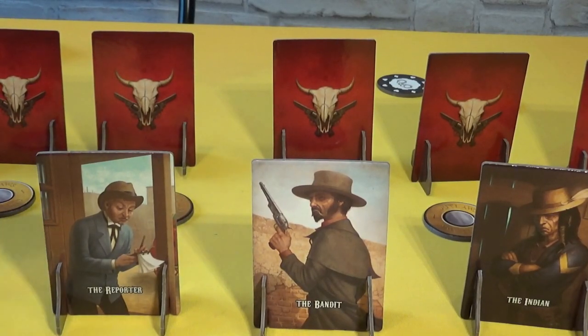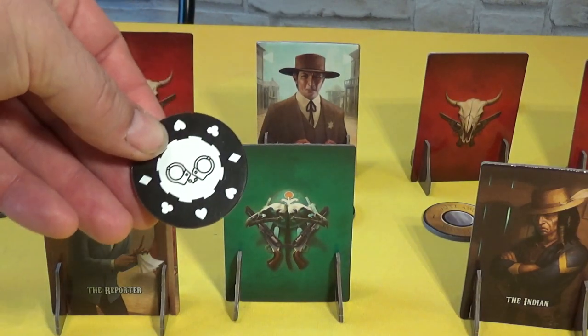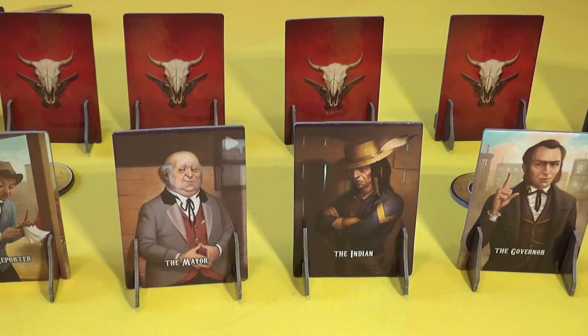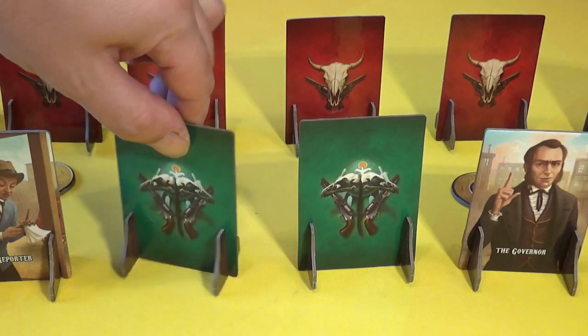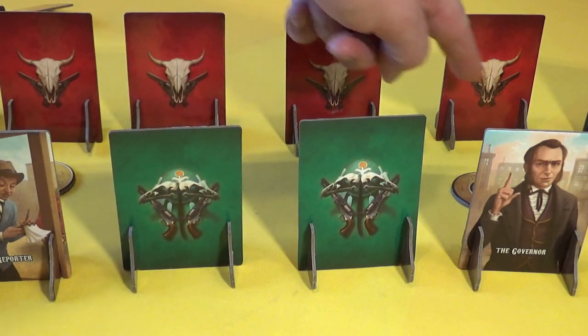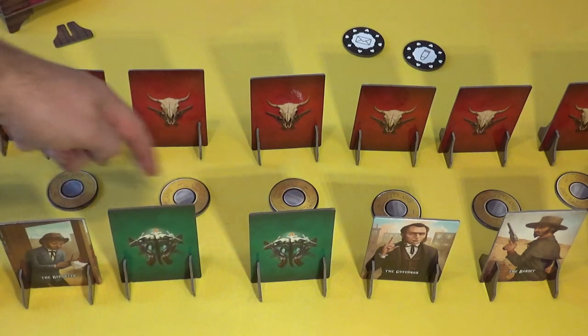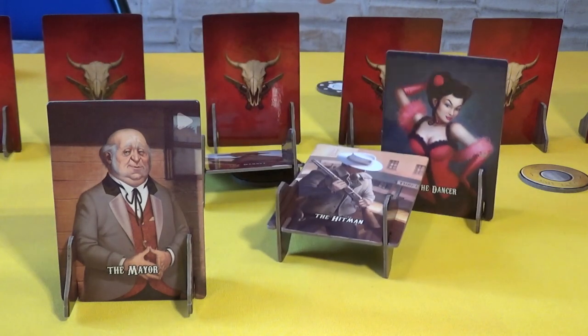Now, the bandit's not called the bandit for nothing. If you name either the hitman or the sheriff in front of your bandit character, you get to successfully steal a bullet token if it is a hitman, or a handcuff if it's the sheriff. The mayor is a very special character. If you reveal the character to the right of the mayor, you can amplify their power. For example, if the Indian is next to the mayor, you reveal the Indian and then you reveal your mayor — your Indian now has a choice of three characters to reveal in front of them. Or for the shopkeeper, if the shopkeeper is revealed next to the mayor, he can swap any of the five tokens in front of him. But the mayor does not work with the bandit, the hitman, or the dancer.